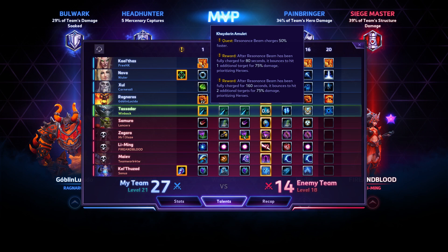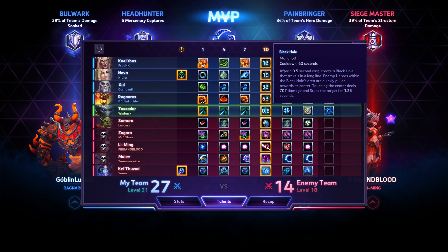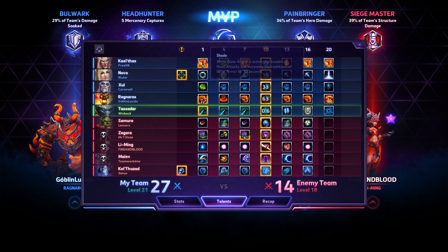If you need it one more time, the build is going to be Kyderan Amulet, Plasma Shield at 4, Arc Discharge at 7, Black Hole at 10 — or you can do the responsible thing and take Archon. Feedback at 13, Executor's Will at 16, and Kugelblitz at 20. That is going to do it for this week. Thank you so much for hanging out for the off-meta builds and seeing how much fun we can get done with them. See you next time — thanks so much for hanging out again, and GGs, peace out.